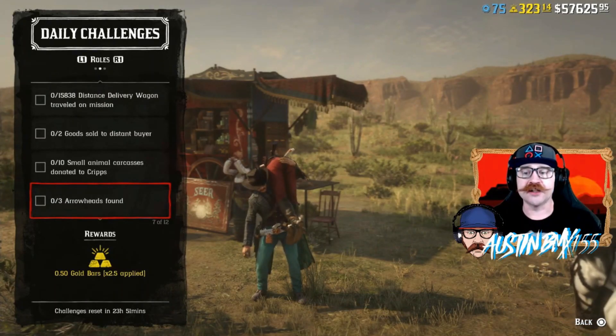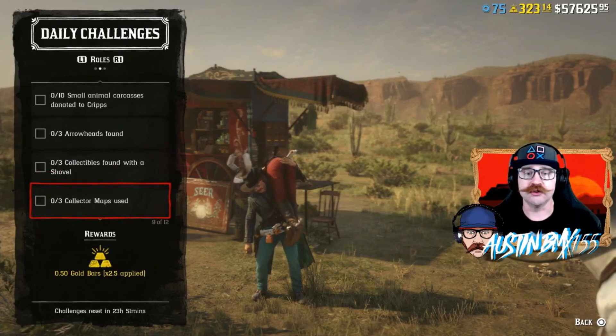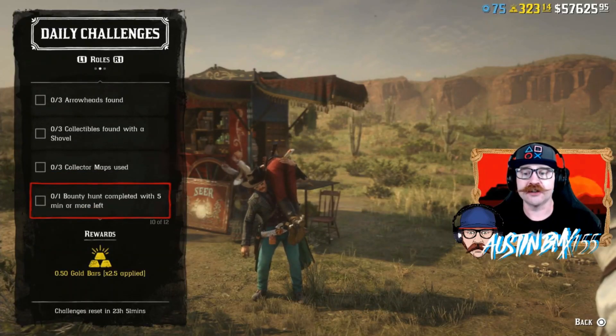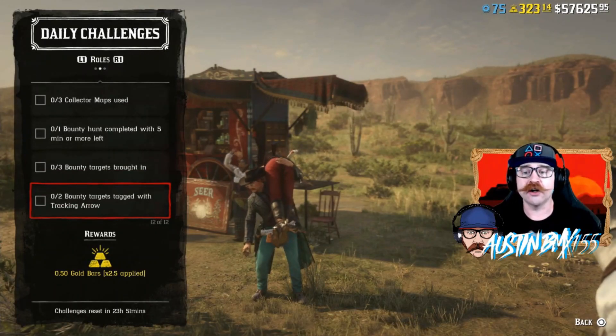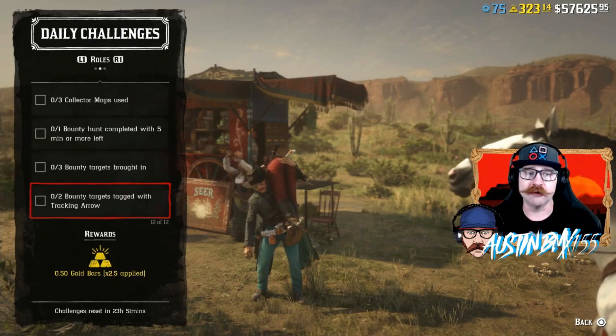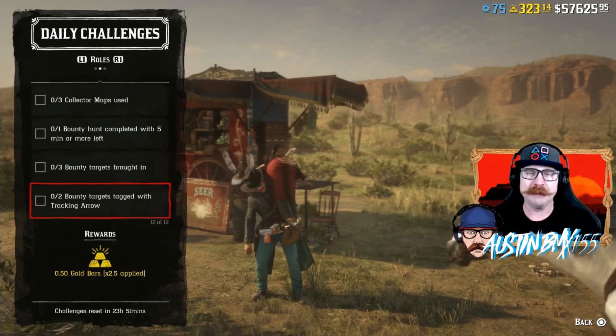For Collectors today we have Arrowheads Found, Collectibles Found with a Shovel, and Collectible Maps Used — so trade in some cash for gold to get that one done. For Bounty Hunters today we have Bounty Hunts Completed with five minutes or more left, Bounty Targets Brought In, and Bounty Targets Tagged with Tracking Arrows. Pretty easy to get some good gold and rack your stuff up there to get ready for the next roles whenever that comes out, hopefully in a couple of weeks.